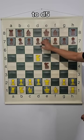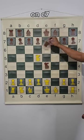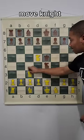After knight to D5, if queen E6 happens, knight takes on C7. If queen E5 happens, then we have to move knight to C3.